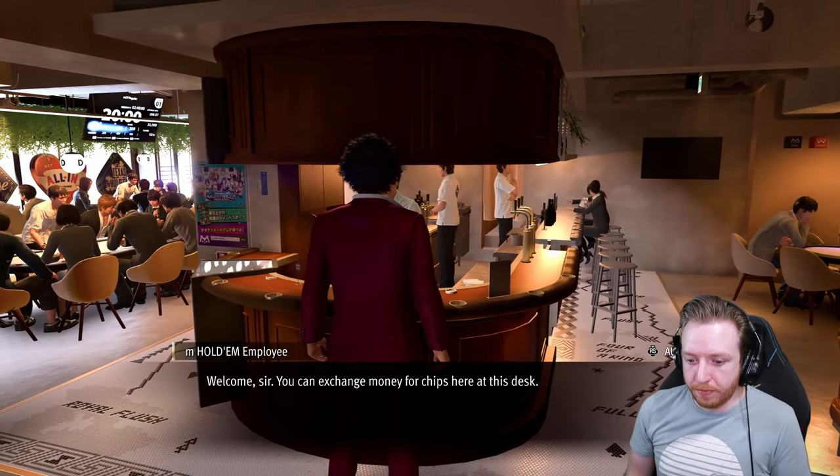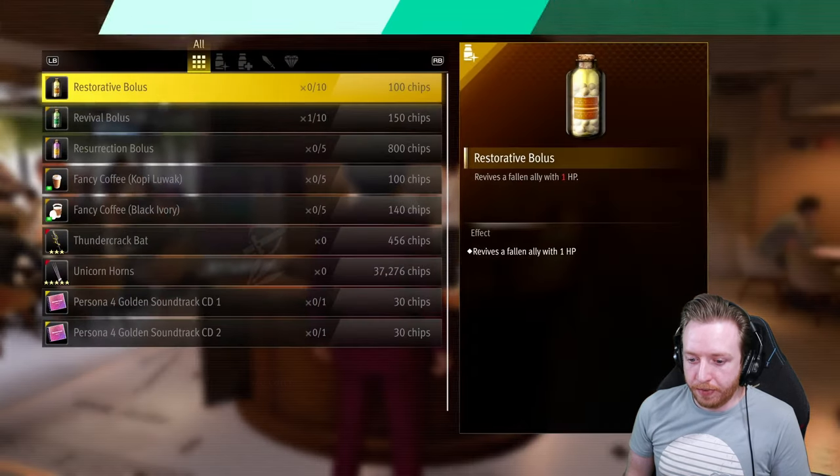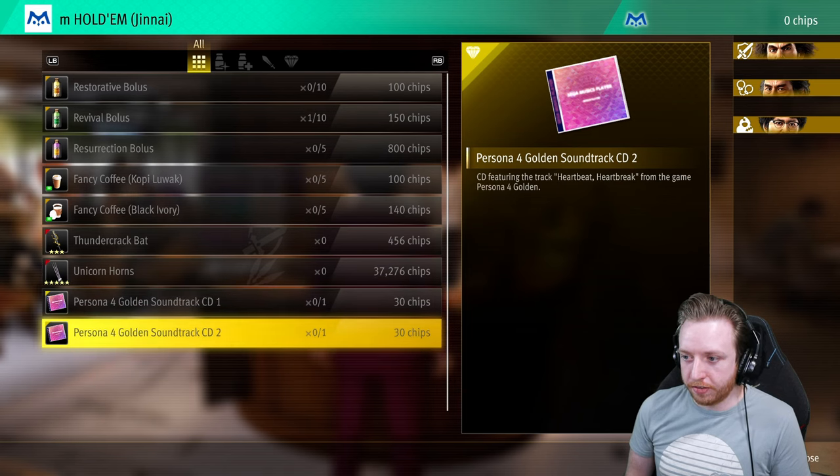What you have to do is come here, talk to the cashier, and one of the prizes you can get — they have two songs from the Persona 4 Golden soundtrack available. One is Snowflakes, and the other is Heartbeat Heartbreak.